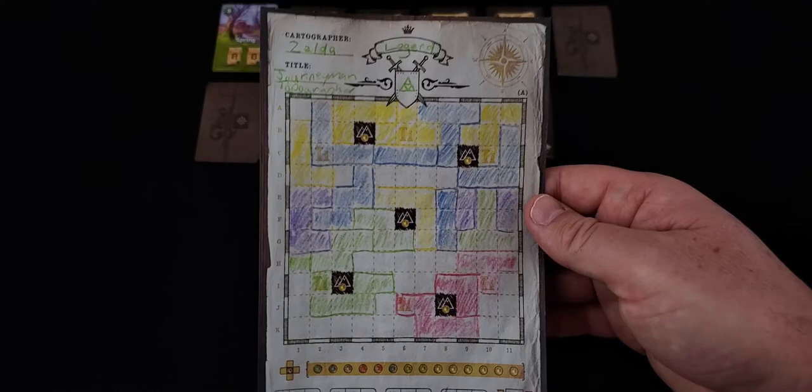That is the end of the round. We're going to score Wild Holds and Borderlands, count up my coins, count up my negative monster spaces. Wild Holds — I have one cluster of six or more village, that's eight points. Borderlands — I have two complete rows, that's 12 points. I have five coins, that's five points. And then I have seven empty monster spaces — that's seven negative points.